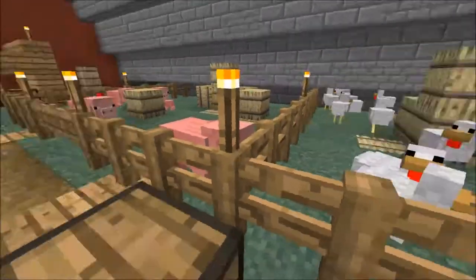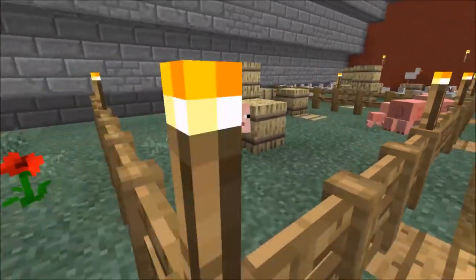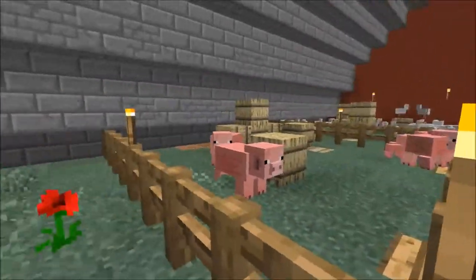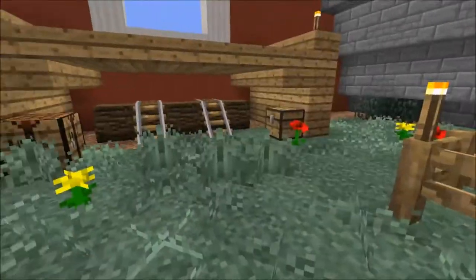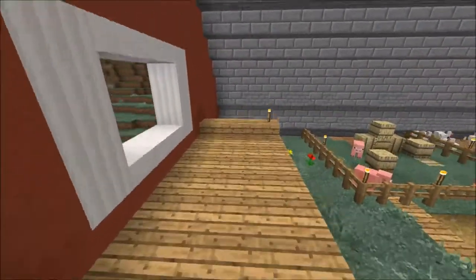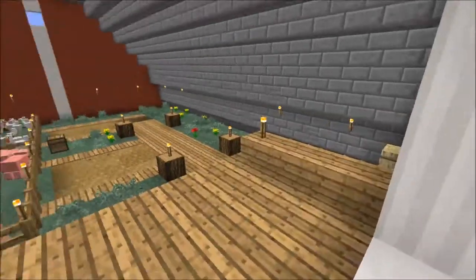The chickens were the easier part. The pigs were a little bit harder. But I have been breeding the pigs — we have, what, six in here? So again, these are going to grow too, and then we're going to get a lot more. Just a little bit of decoration here and there, and then we have our little window where we can look out and see what's going on. We can even jump in here as well.